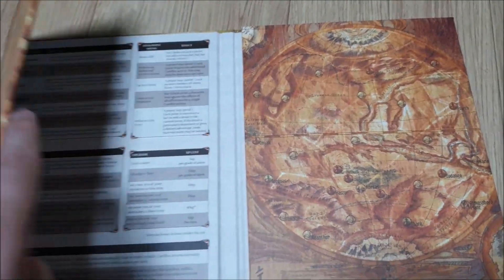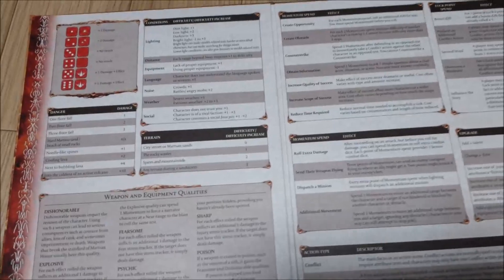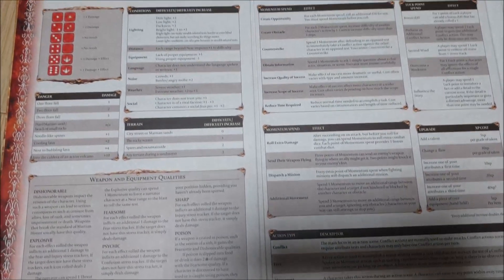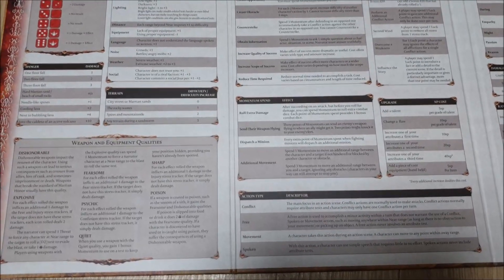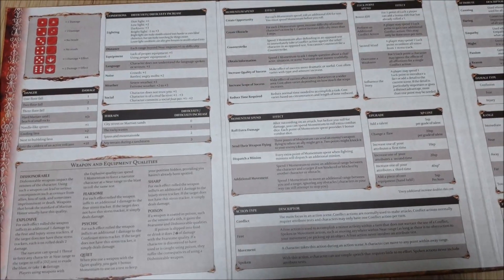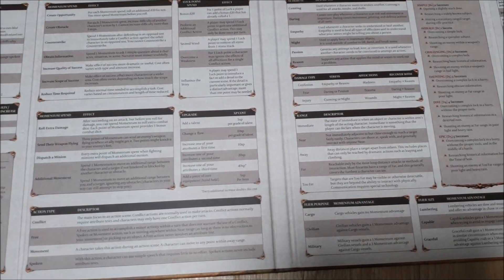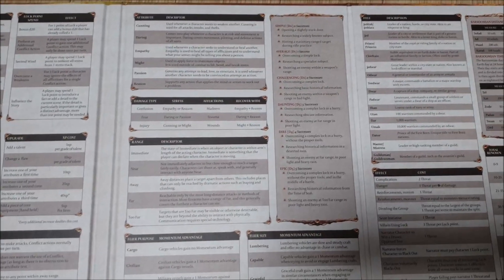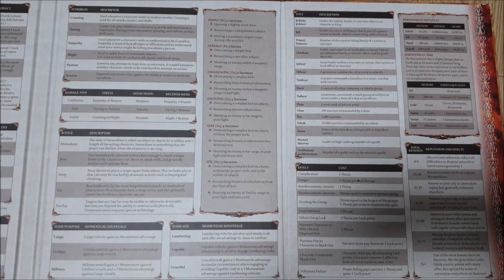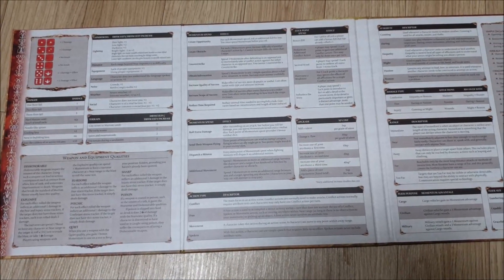On the outside panels, we have Mars art of our Barsoom map. On the inside, in pretty standard format, we have dice on the left and then moving across through different things that you may or may not find useful in play. Your mileage is definitely going to vary with the interior of any sort of screen unless you design it yourself. So we have a lot of chart-based information all laid out by panel.